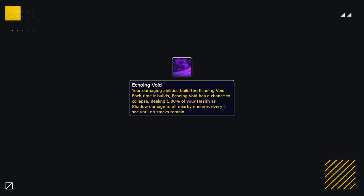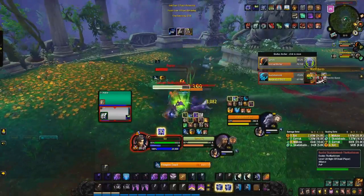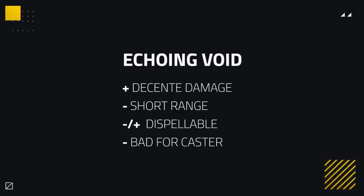Dropping down a tier, our next corruption is the much-famed Echoing Void. Probably everybody who's played recently has seen the impact this had in its unnerfed form, doing upwards of 20% of your overall damage. Echoing Void works by granting a stack with no duration for every ability you use. When gaining one of these stacks, you have a chance to collapse and release all the stacks, dealing shadow damage as a percent of health split between all targets around you in a 15-yard radius. However, Echoing Void was hit with a nerf — not only having its percent health value nerfed, but also having its damage in PvP scenarios reduced by half, with stacks now being purgeable. Despite that, it still deals decent damage, but due to its 15-yard range it's going to be a lot stronger for melee. This corruption really isn't worth it as a caster — there are just much better options out there.